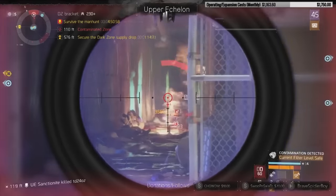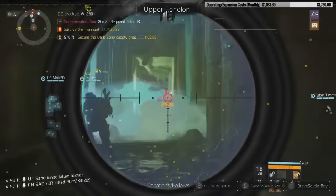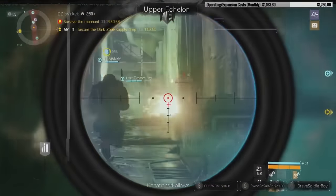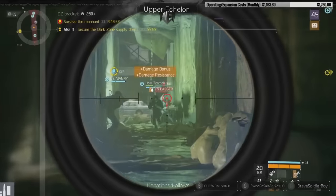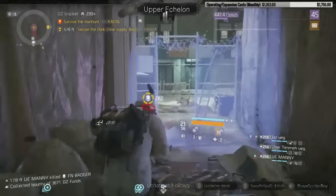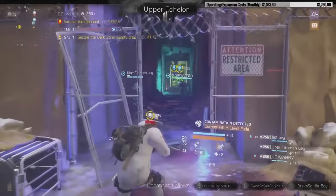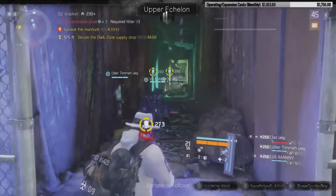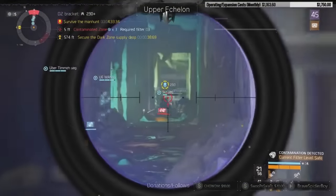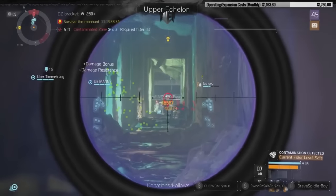The build has a lot of flexibility. You can min-max a lot further — options include Smart Cover on the cover you're using, which combined with Steady Hands every time you enter cover gives great weapon handling. You can switch in a Sticky Bomb with Flashbang — there's no end to the changes you can make that would keep the build viable while meshing with different play styles. I personally like a long vantage point with a huge amount of distance between me and the enemies.